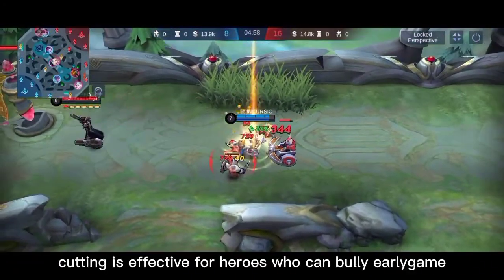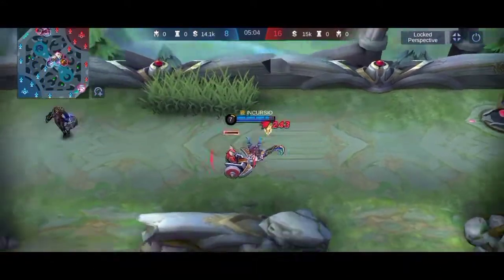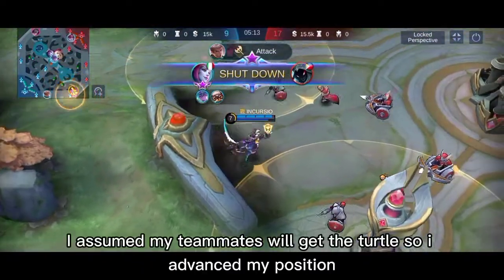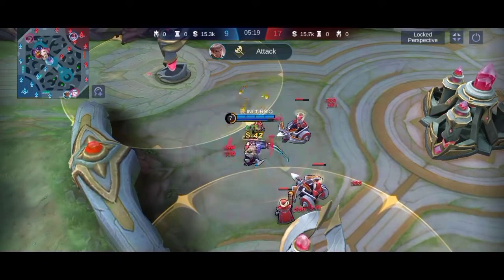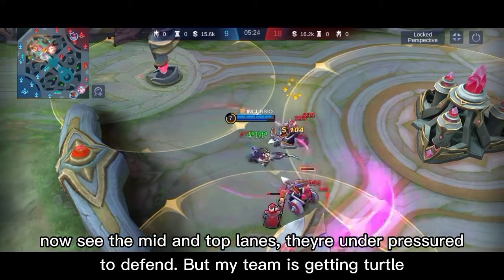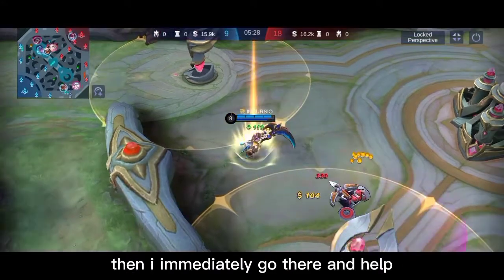Cutting is effective for heroes who can bully early and if your lane opponent is weak early. I assumed my teammates will get the turtle so I advance my position. Now see the mid and top lanes — they're under pressure to defend, but my team is getting the turtle. Then I immediately go there and help.